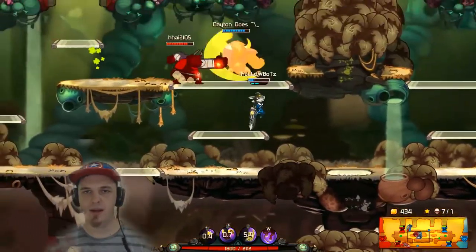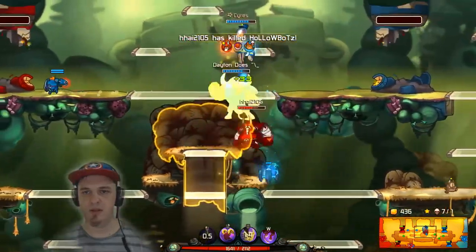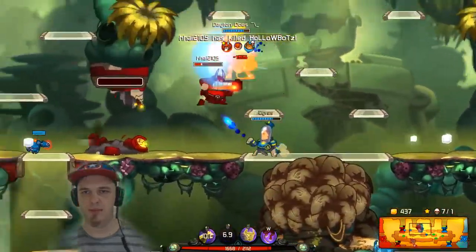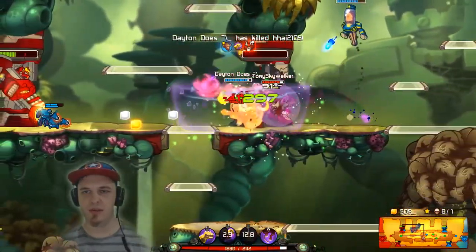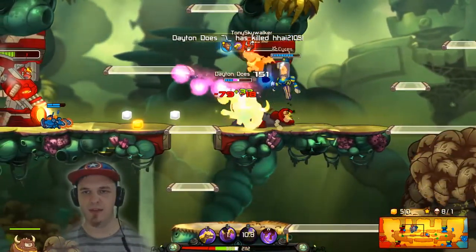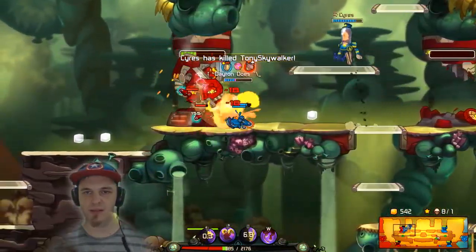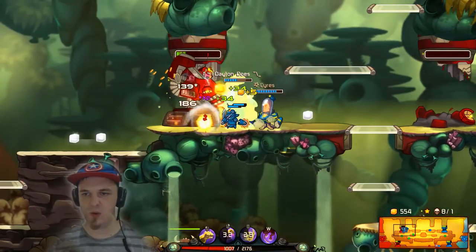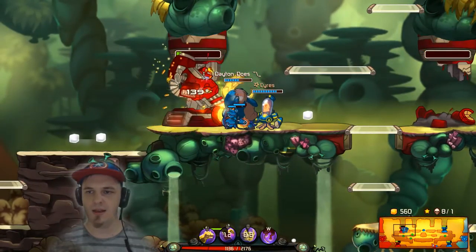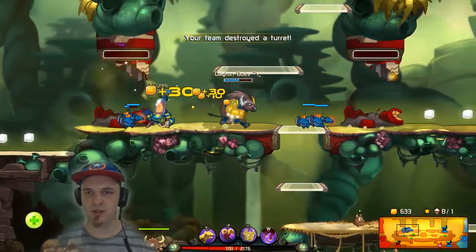I hope it wasn't for nothing. I should have had my shield up. It had a little cooldown on it left. And there, just what I was talking about earlier — cutting off the enemy Skull Deer. Super nice, wonderfully done. We're gonna be able to chew up this turret, because all they have is a Rocco, and he's got his blinders on, going for that bottom turret for sure. So we're gonna chew this open.